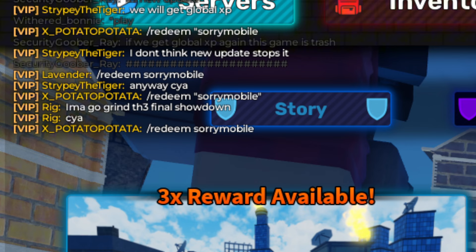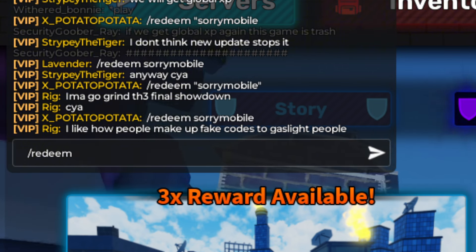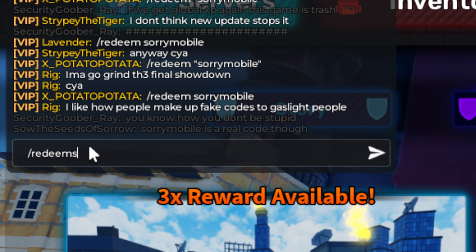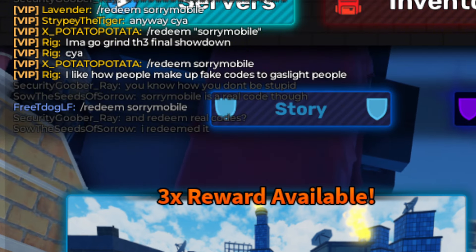Let's show you every single working code in the game. You put codes in in the chat section, and to make a code work you just do slash redeem. So if we type that up - you slash redeem and then type down the code. The first code is 'sorry mobile' - we'll go ahead and save that.